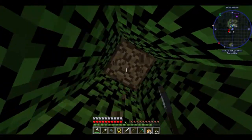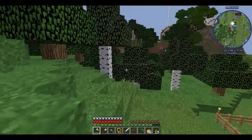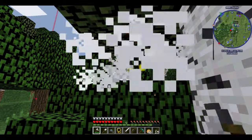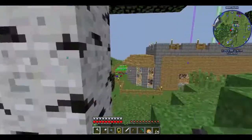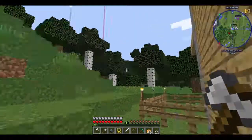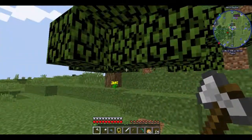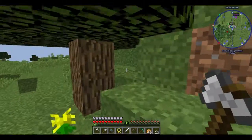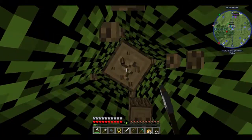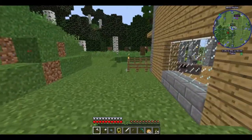So the easiest way to get this done would be to carve all of this out. What I'm going to do off-camera now is carve all of this away, and then I will come back and begin assembling the smeltery. I plan on replanting these trees elsewhere. So until then, see you next time.